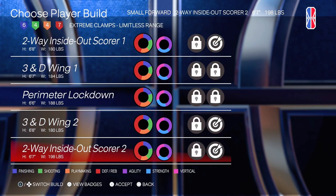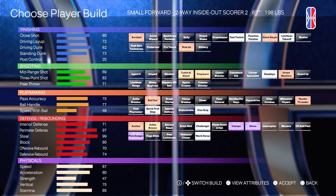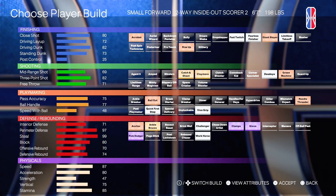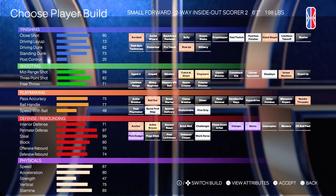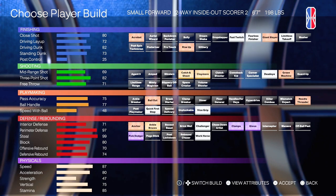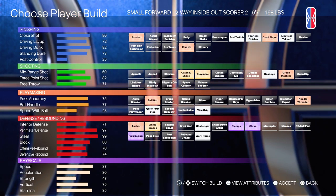Onto the last build — 2-Way Inside Out Score 2. I've been using this one recently as well. This one's 6'7" and it has Extreme Clamps and Limitless Range as well. It has an 82 Driving Dunk and a 73 Standing Dunk — out of all of them, it has the highest standing dunk, which when you're in the paint is really useful, especially because dunking in this game is a primary way of scoring. This build is a defensive menace and also really good on offense. It has Acrobat, Rise Up Fast, Fearless, Giant Slayer, and Limitless Takeoff for finishing. For shooting: Claymore, Catch and Shoot, Dead Eye — I think this is the only build that has Dead Eye — Silver Iron, and Green Machine. Shooting and finishing on this build is pretty solid.